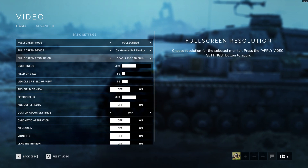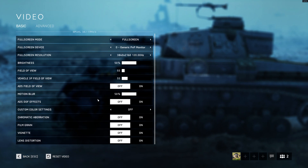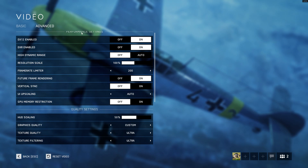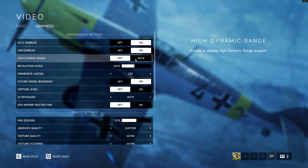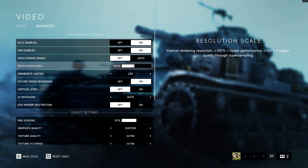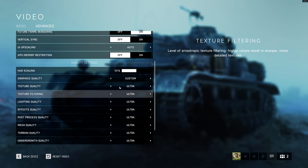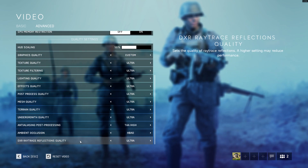4K at 120. I am using a Predator X27 monitor. Down at the bottom here, I do like to shut off chromatic aberration, film grain, and lens distortion — all that stuff off, as they said that would give you the best performance with DXR enabled, which you can see here is enabled. HDR is off. I did have a lot of problems with HDR — Shadow Play does not record in HDR, it was showing things super saturated, so I just left it alone. V-sync off, GPU memory restriction off. You can see everything is custom, everything's on ultra, and even DXR is on ultra.